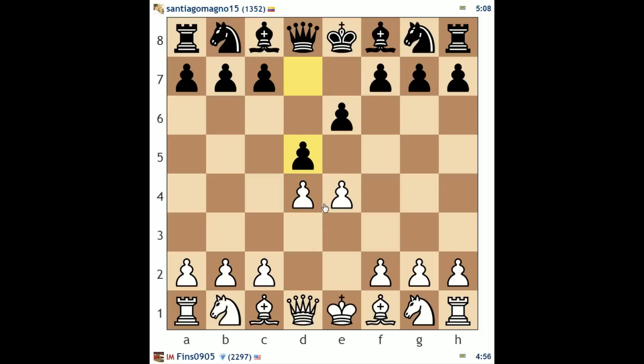Most players at lower levels, when faced with the French or the Caro-Kann, will either take the pawn on d5 or push past, because low-rated players are often very uncomfortable with the concept of tension. But a middle option I really like that you don't see very often at this level is just developing a piece and defending the e4 pawn. He's playing bishop b4 — this is the Winawer variation. What is black threatening? The answer is d takes e4. My knight is now pinned, so I have to address that. I'm going to push the pawn to e5.